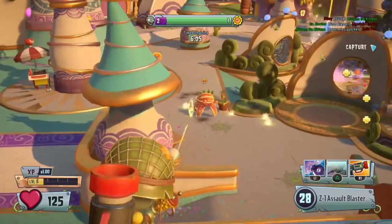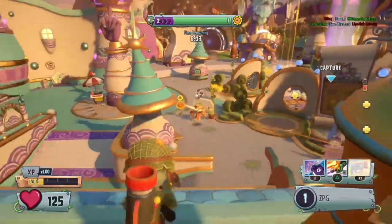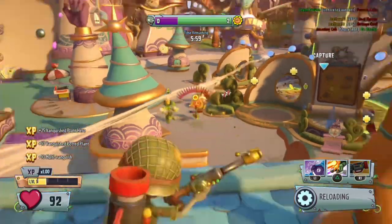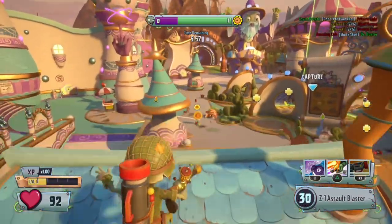Alternatively, you could jump up onto a building with your rocket jump and just shoot from the building. That's what a lot of people do, especially with Super Commando. I'll show that in a second.